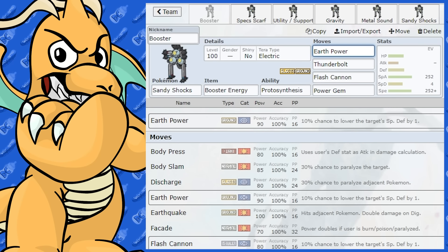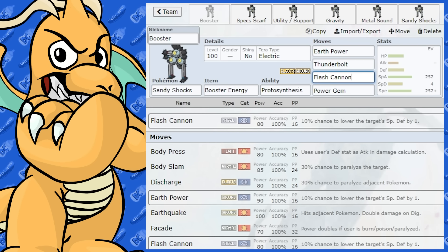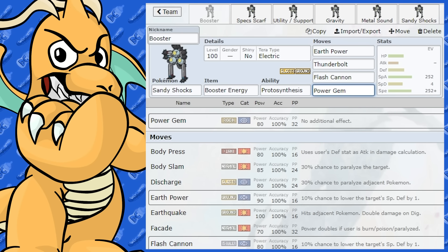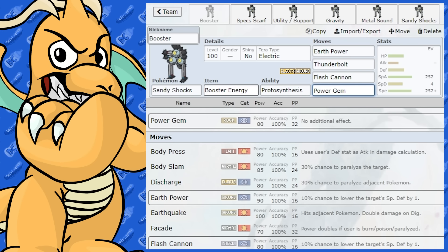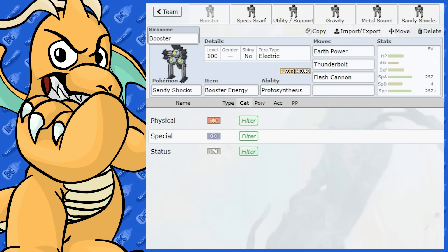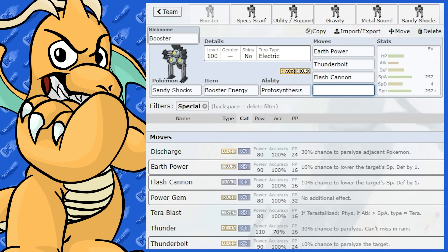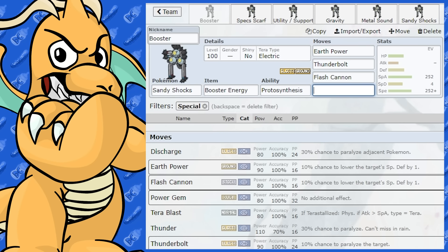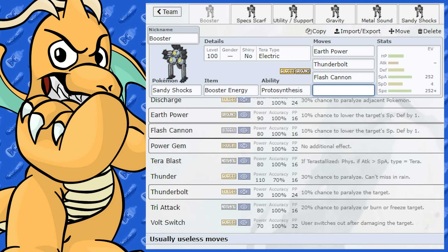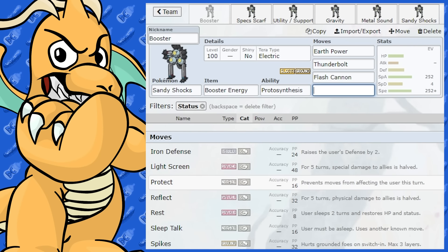I've given it Earth Power as its main Ground STAB, Thunderbolt as its main Electric STAB, and Flash Cannon, which is handy for Ice-type and Fairy-type Pokémon. The other move is Power Gem as a filler — you could play around with that. For the Booster Energy slot, there isn't much point running Volt Switch. Options include Tera Blast if you want a different Tera type, Tri-Attack, or Charge Beam — though those are more gimmicky. You could also add a status move like Stealth Rock if you really wanted.